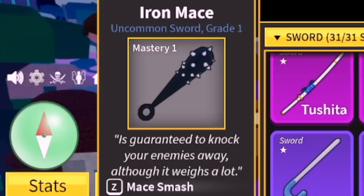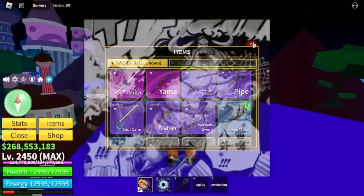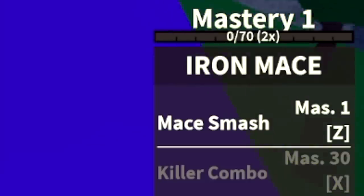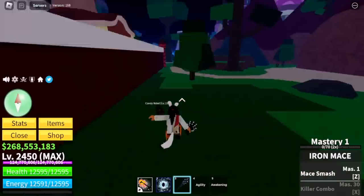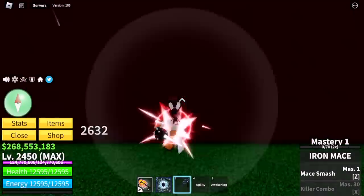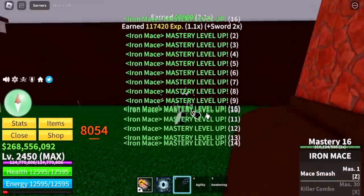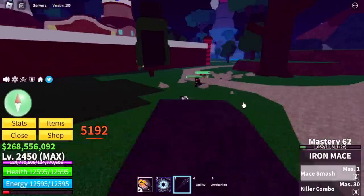The other one is the Iron Mace. Lots of characters in One Piece use this, but this is actually not a sword — it's a mace used by Kaido, one of the Yonkos. This is an uncommon weapon, and we only have one mastery on it so we're going to grind 30 masteries. The skills are really good for an uncommon sword or mace.